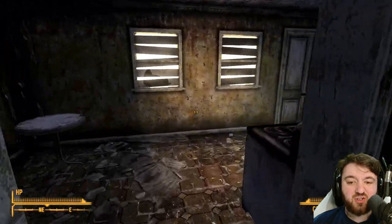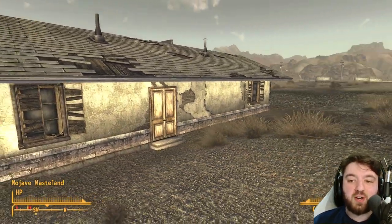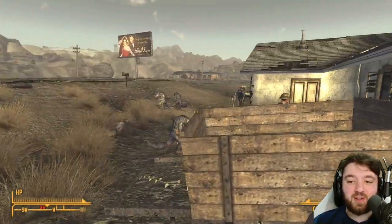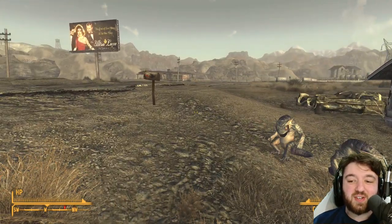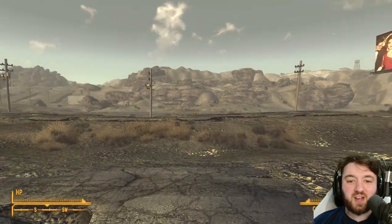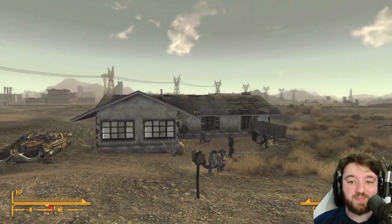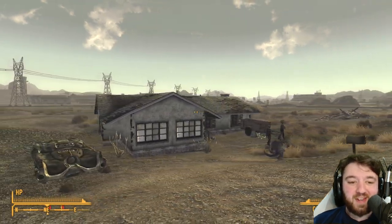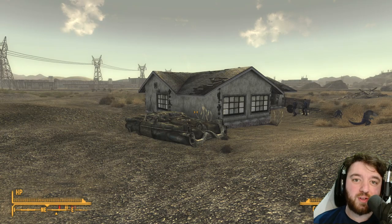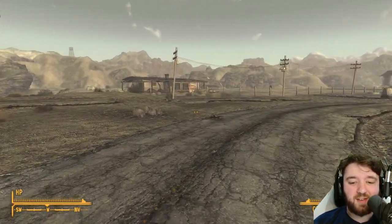That concludes the tour of what is one of the most underrated player houses in the game. Simply because when you exit, there's always something going on — these guys are fighting, there's a random chance of a deathclaw spawn, you've got your own mailbox, deathclaws, NCR, Caesar's Legion. It's brilliant. I love it. So let me know what you think in the comments below, drop a like if you enjoyed the content, and I'll see you in the next Fallout New Vegas Explored episode. Thank you.